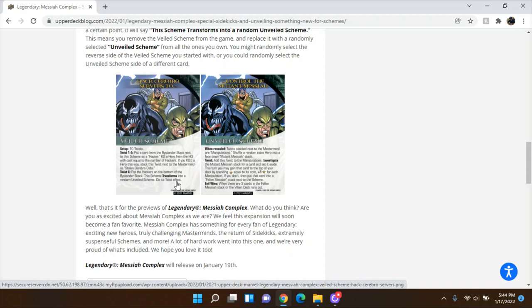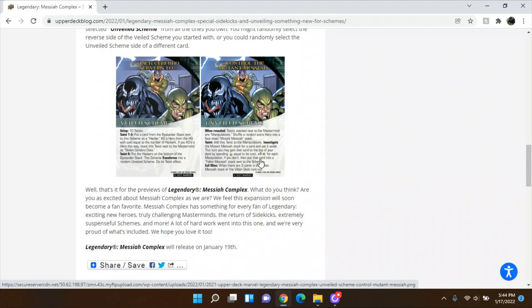The second unveiled scheme is Control the Mutant Messiah. When revealed, the twist stack next to the mastermind counts as manipulations, and you shuffle a random extra hero into a face-down mutant messiah stack. Each twist: add this twist to the manipulations, investigate the messiah stack for a card and set it aside. This turn you may gain that card to the top of your deck by spending recruit equal to its cost plus one for each manipulation. If you don't, put a card into a fallen messiah stack next to the scheme. Evil wins when there are three cards in the fallen messiah stack or the villain deck runs out.